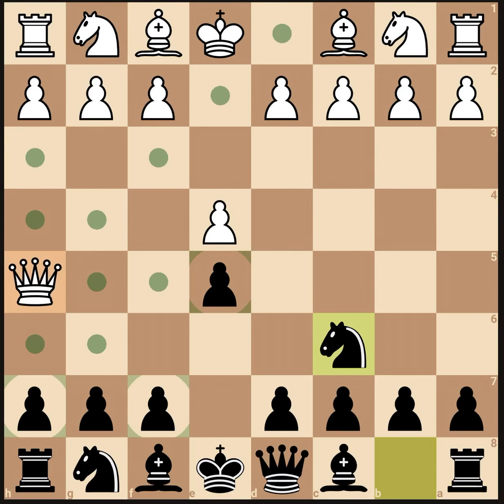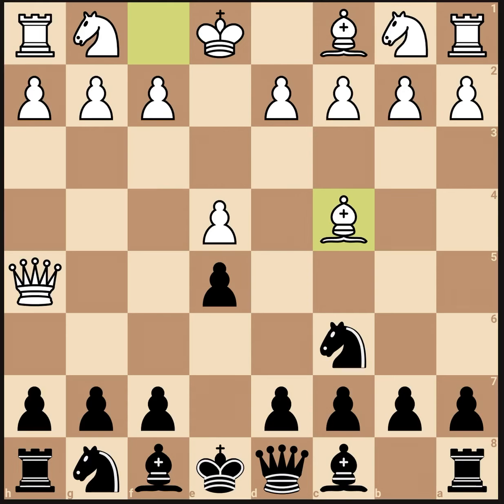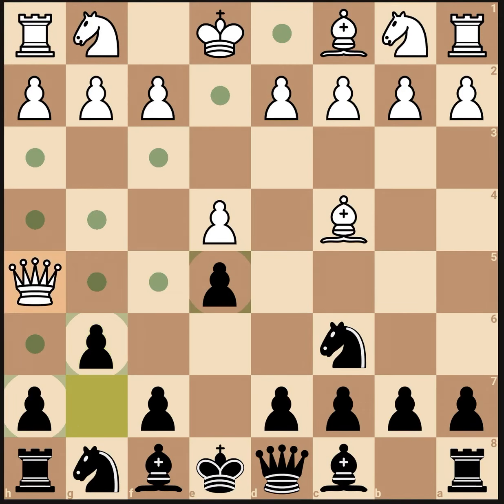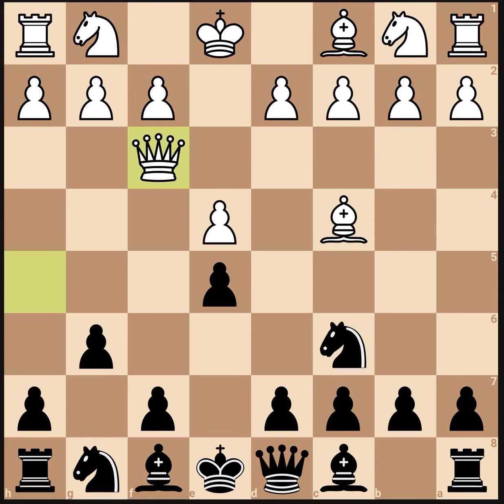Because now he's probably going to play bishop c4, threatening checkmate on the next move. Now you can play g6, because the queen cannot take e5 with check — the knight can just take and it'll be game over for white. So he's probably going to play queen to f3, threatening checkmate on f7. But you can just play knight f6 and block all checkmates possible.